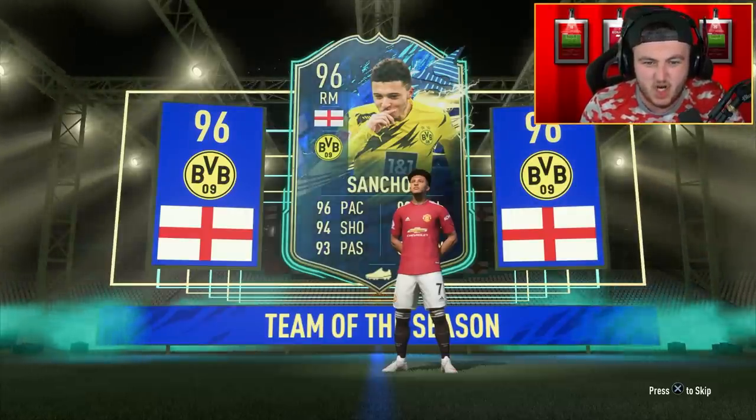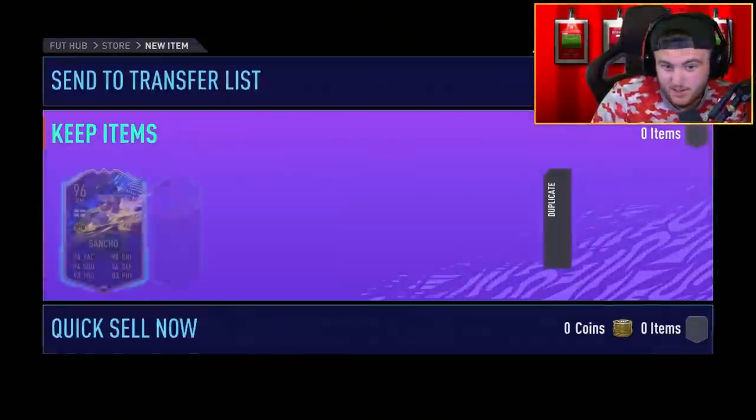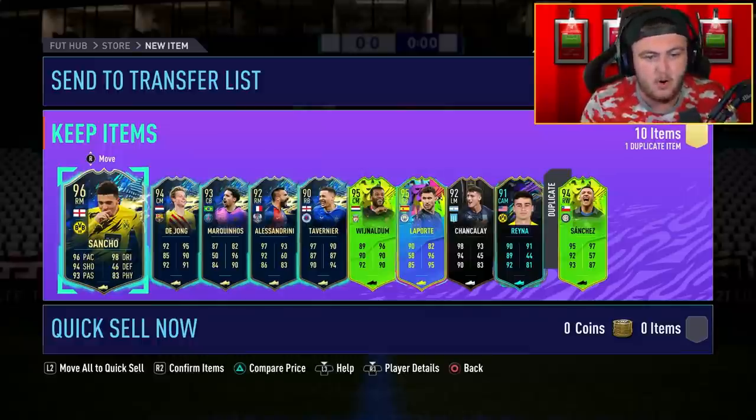I wanted the first untradable Jadon Sancho and we got one. What else is in this pack? Maybe a teammate like Ronaldo — 99 Ronaldo there, what are we saying? De Jong, which is solid. I already have red De Jong, but it's still a solid pull.